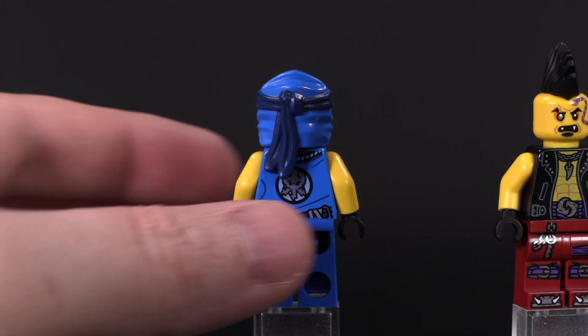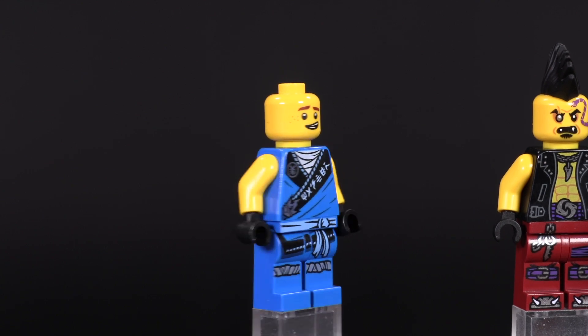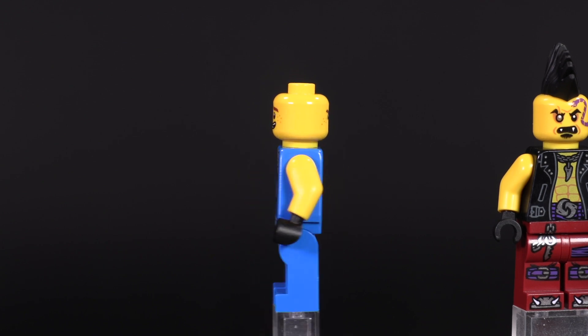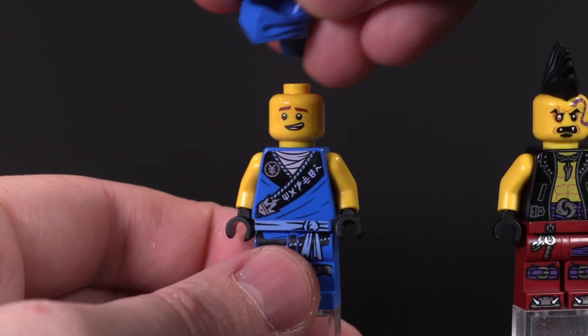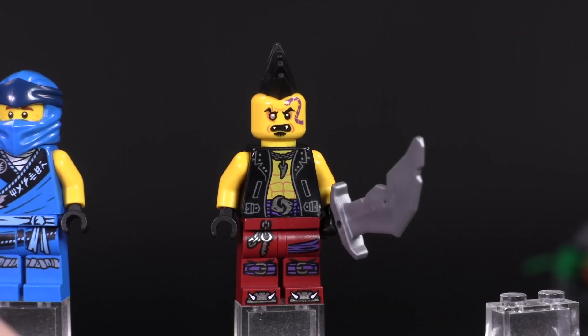Here is Jay with his updated legacy printing — not bad looking. He's also got a cowl piece that's very easy to put on and take off, which is also nice for younger builders to handle.